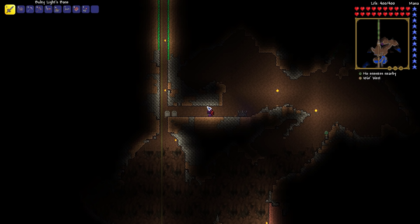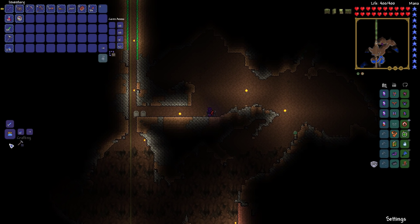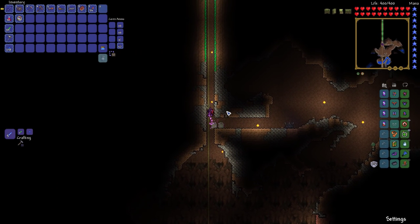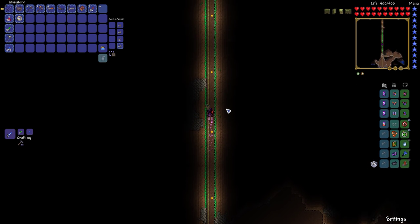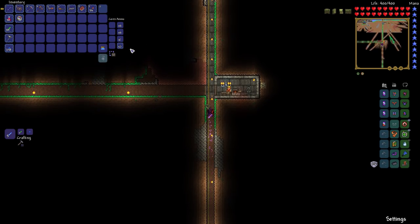There are two tombstones down here. Also, depending on how much time we have, we can hunt for floating islands using meteorite shot and try to get to them. I don't know how successful we'll be though. Anyways, we have the slime crown made now.